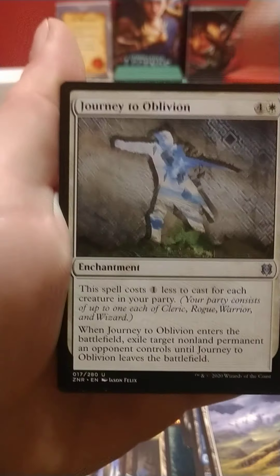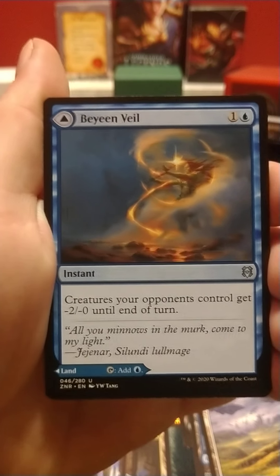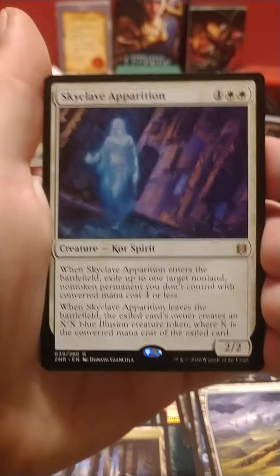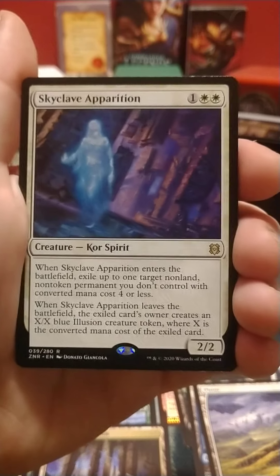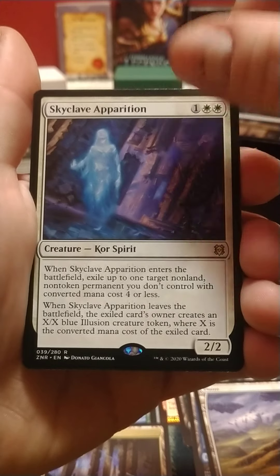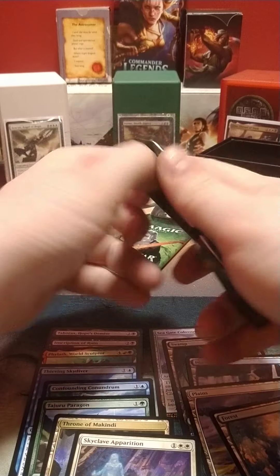Journey to Oblivion. We have a Sproutling Plant Elemental and a Veil. And for the Rare, we have Skyclave Apparition. Now, I do know a little bit about this — it's white — and apparently this is one of the biggest Modern cards that white has had in a long time. So that's cool. Maybe it's worth something. It's white — it's always worth something to me.